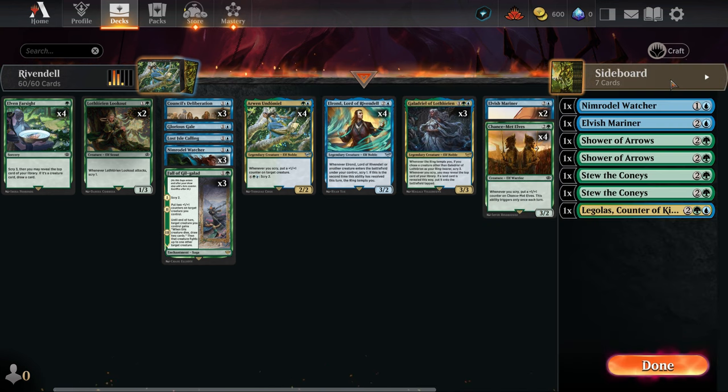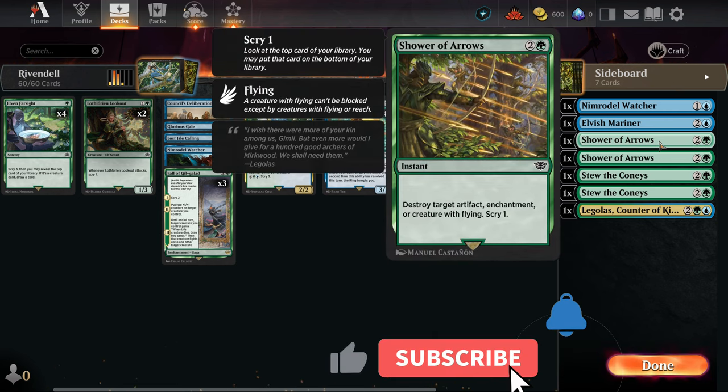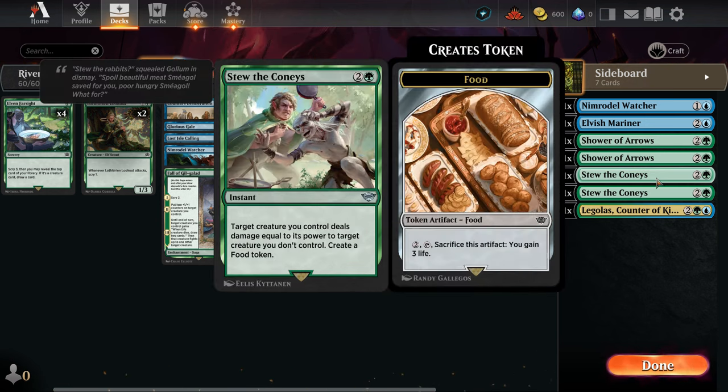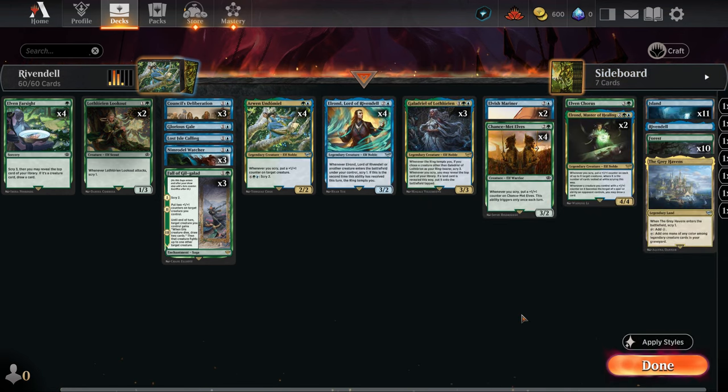In the sideboard we have Nimrodel Watcher, Elvish Mariner, Shower of Arrows in case we have to deal with creatures with flying — two copies of that. Then we have Stu Deconis; I'm not a fan because it creates a food token. And Legolas Counter of Kills. So that is the Elf's Scry deck and I'm really excited to show you how it works.